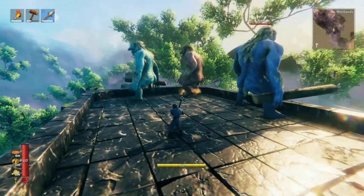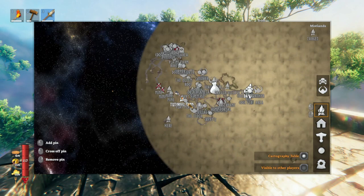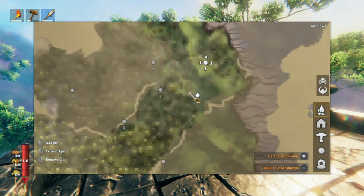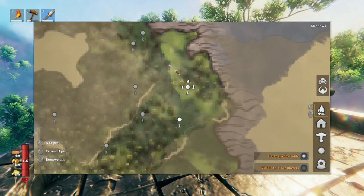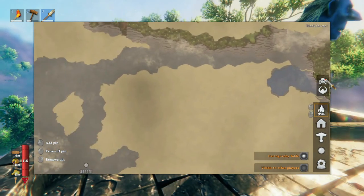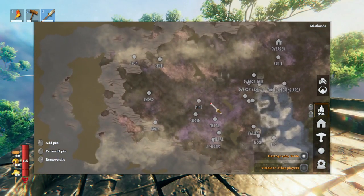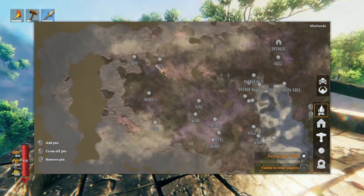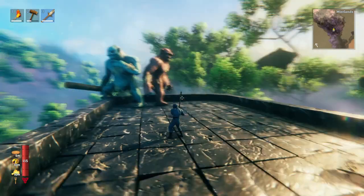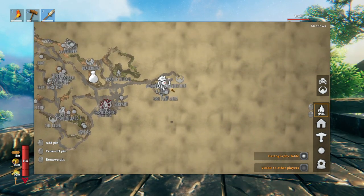The last point I want to make about starred enemies is that they become increasingly more common the further you are away from the center of the map. If we go into the very center of the map, there's going to be very few starred enemies — just the occasional one star, and if you find a two star that's really lucky. Whereas if you go to an area on the absolute edge of the map, there's going to be a higher proportion of starred enemies. So it's more common the closer you are to the edge of the world, and less common the closer you are to the center.